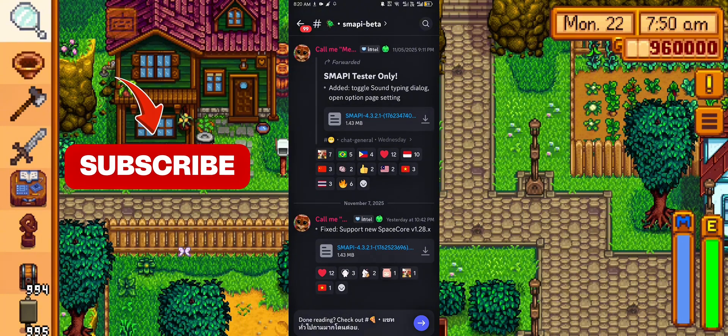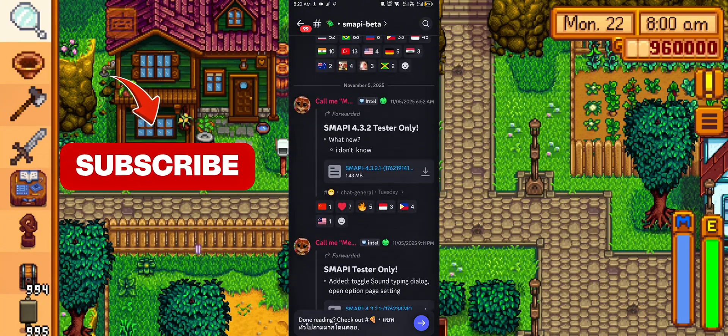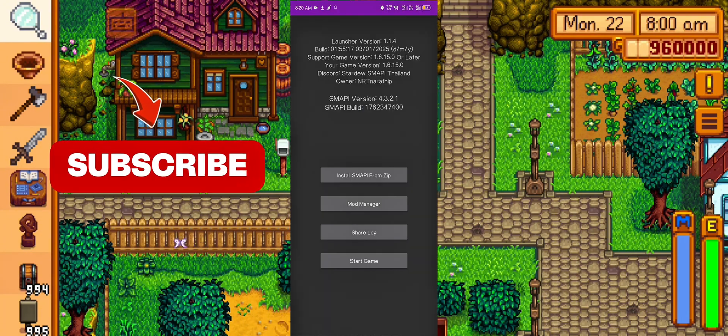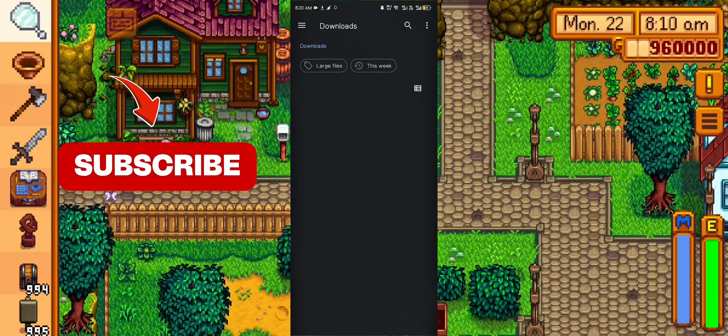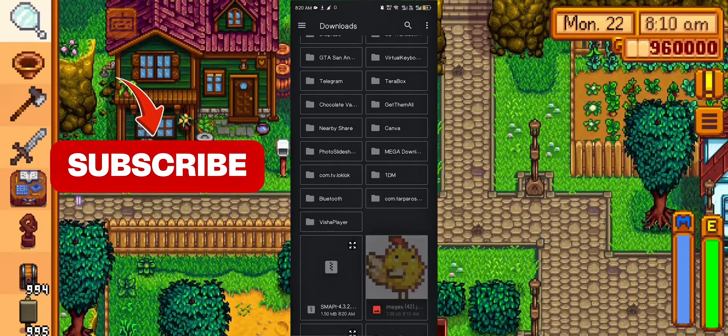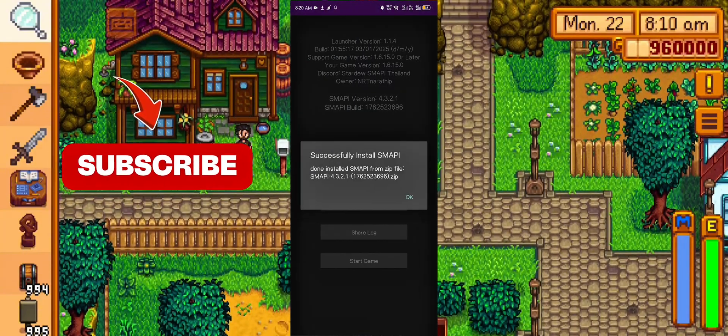If you want to use this latest update, I'll put the link of the Discord server in the video description. Now, if you don't know how to install this latest update, follow me. Just open the Smoppy launcher and click 'Install Smoppy from zip.' Then after that, you're all good to go.